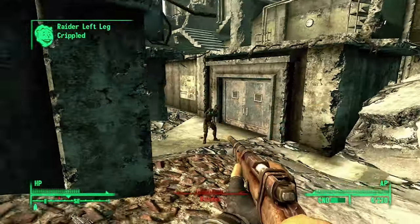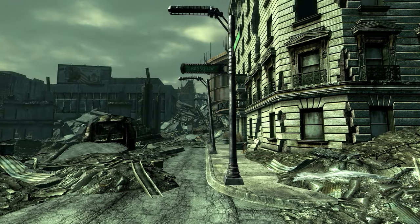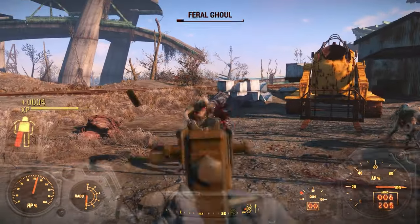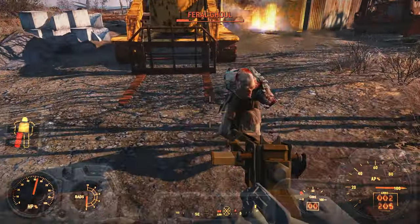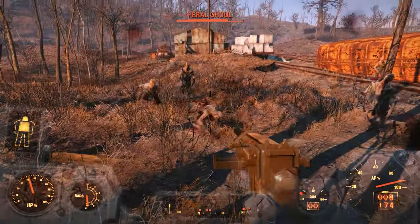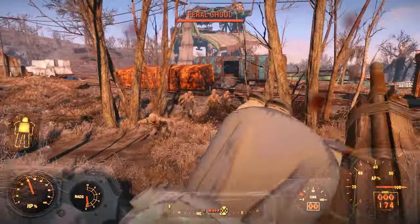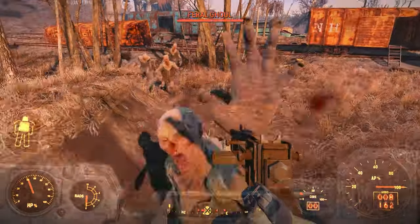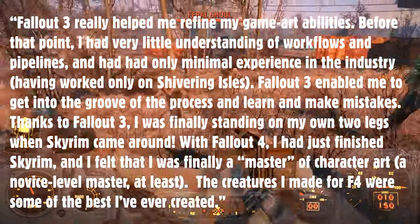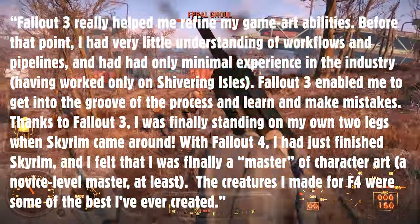Next, I asked how working on Fallout 3 and Fallout 4 changed his approach to character design. Fallout 3 really helped me refine my game art abilities. Before that point, I had very little understanding of workflows and pipelines and had only minimal experience in the industry, having worked only on Shivering Isles. Fallout 3 enabled me to get into the groove of the process and learn and make mistakes. Thanks to Fallout 3, I was finally standing on my own two legs when Skyrim came out. With Fallout 4, I had just finished Skyrim and felt that I was finally a master of character art — a novice level master at least. The characters I made for Fallout 4 were some of the best I've ever created.